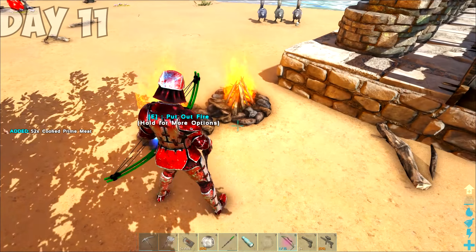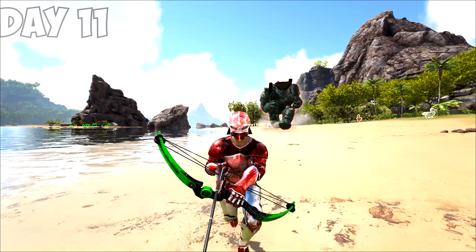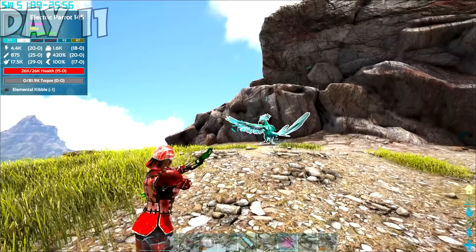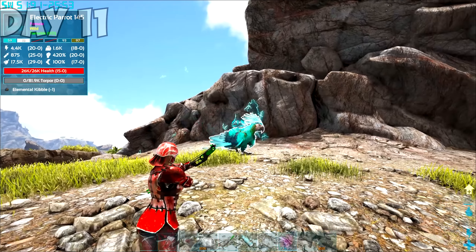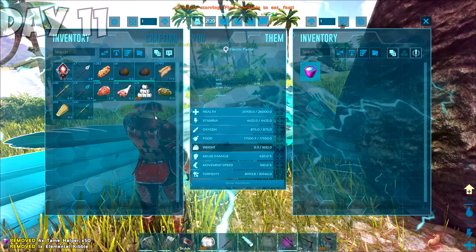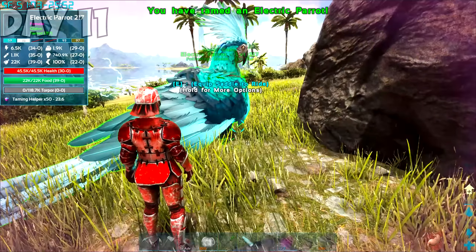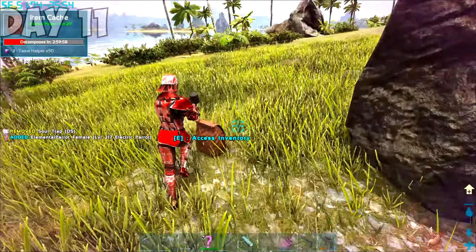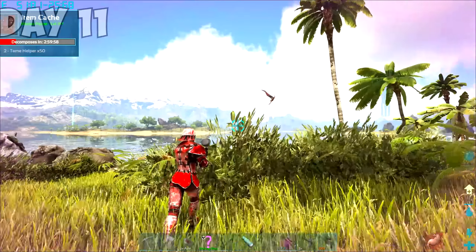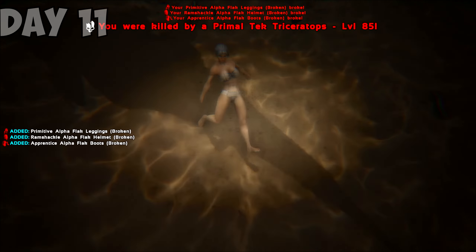After harvesting some berries and eggs, I cooked some prime meat and made elemental kibble. I angered the captain and swiftly returned to the water to fool the captain into thinking I was sent to a watery grave. When the coast was clear, I ran down the beach looking for a decent leveled elemental parrot and found this 145 electric parrot. Knocking it out was going to be tricky since I didn't have a mount, and we engaged in a tango before it went to sleep. I fed it a tame helper — one thing I would praise about Primal Fear is the tame helpers. You feed it into the dino you want to tame and presto, easy tame.